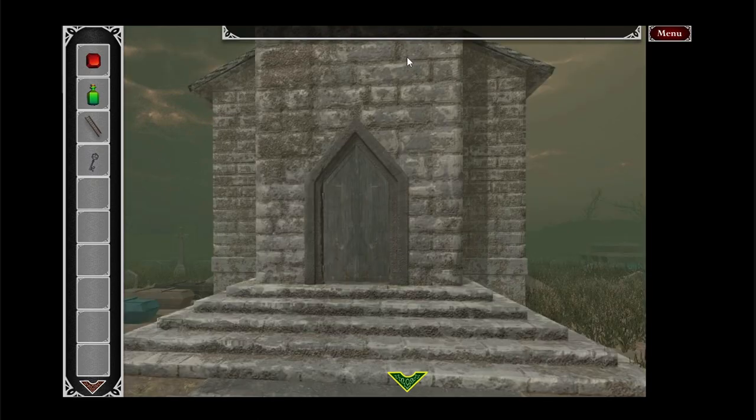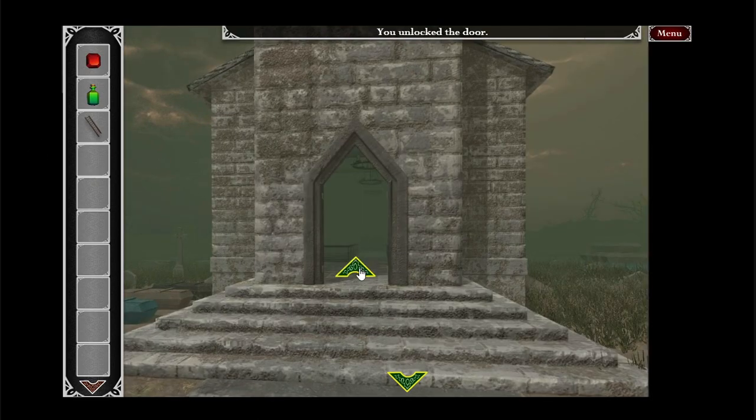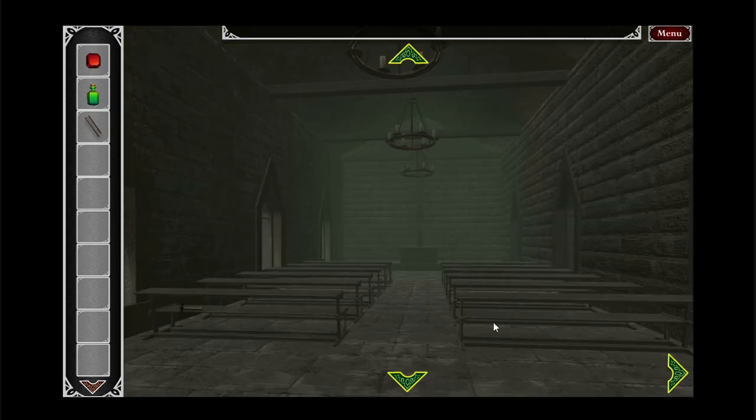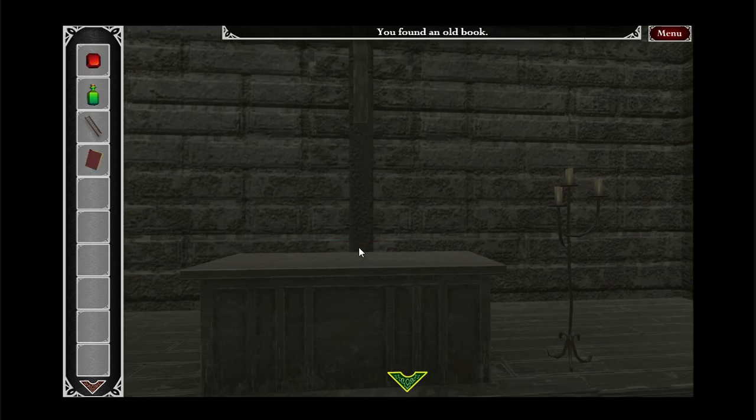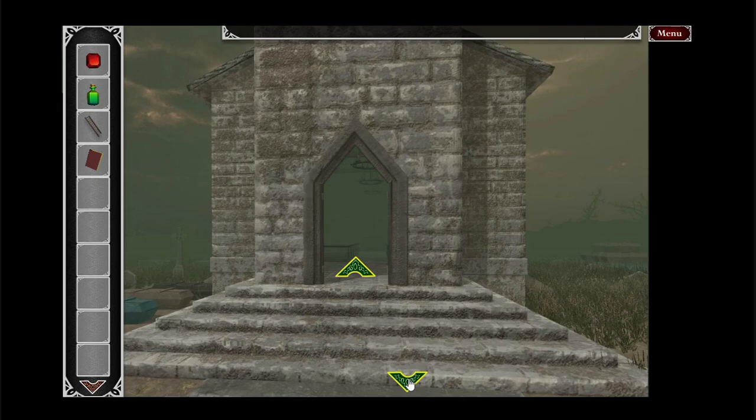We're in a completely new area now — inside the chapel. There's an old book. Candles — could presumably light them with something.